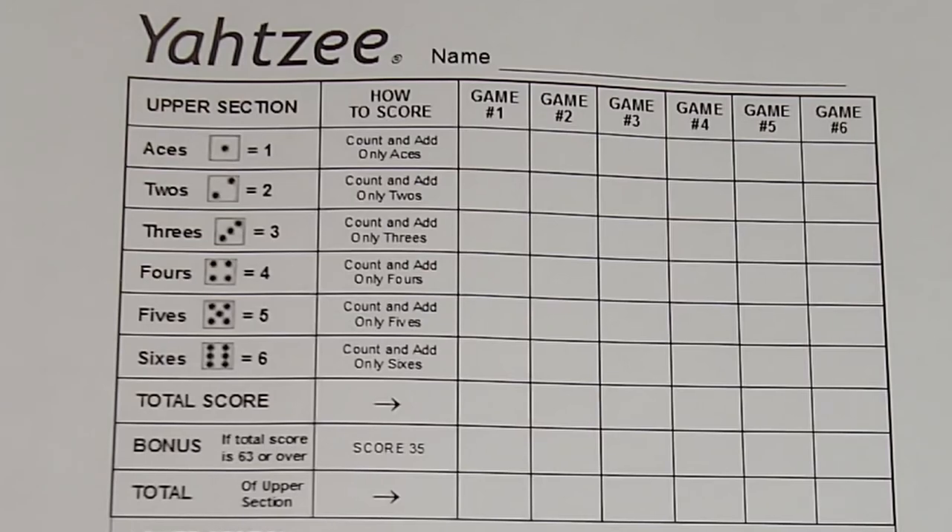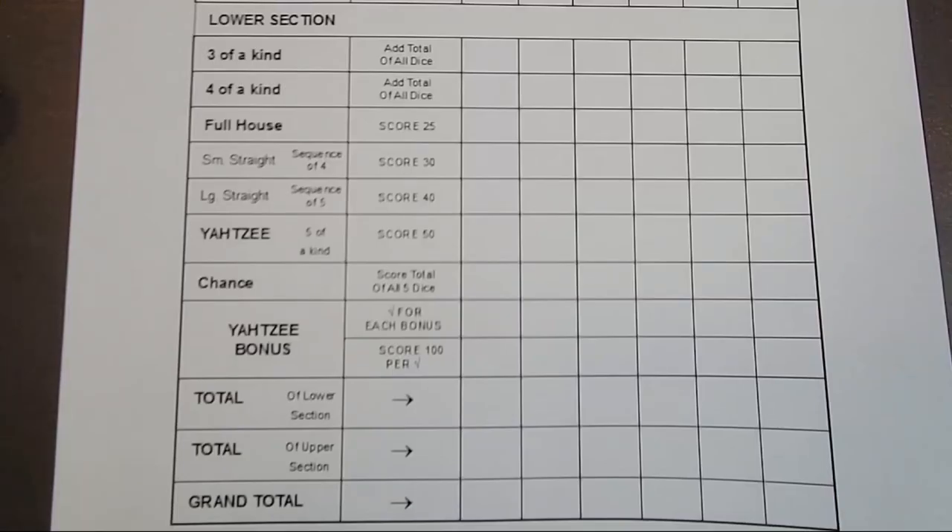In the upper section, we're trying to get as many of the same number as possible. In the lower section, we have other scoring combinations, such as three or four of a kind, which are three or four of the same number.